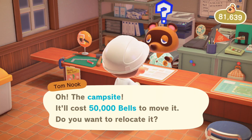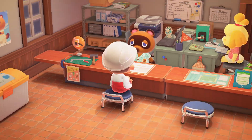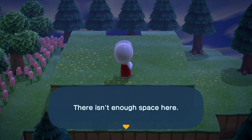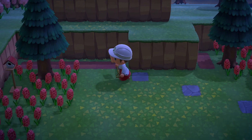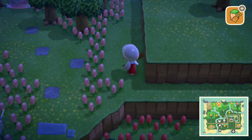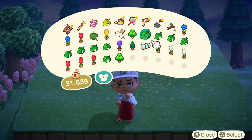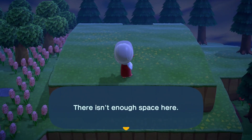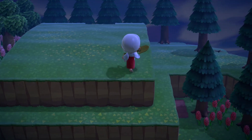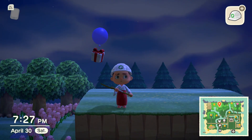Recently there's been a glitch that is actually quite simple to do once you get the hang of it, and you can get yourself up there and decorate — place trees, flowers, fences, you name it. The only exceptions are buildings; I tried to get the campsite up there but it didn't work. Campsite and villager houses won't go up there, and you also aren't able to put any waterfalls up there.